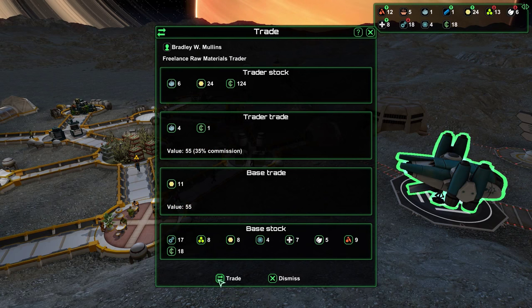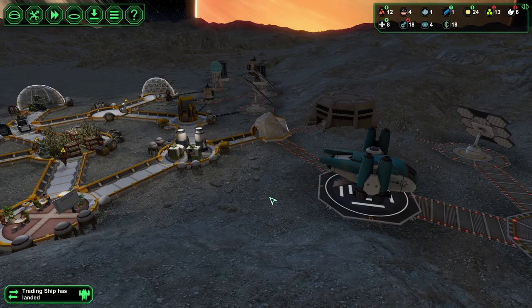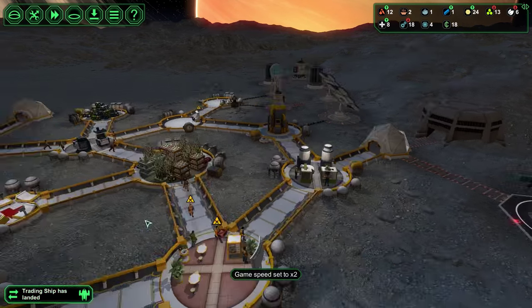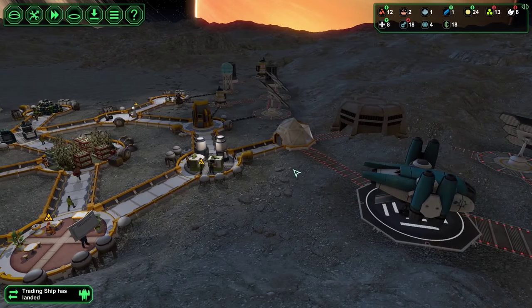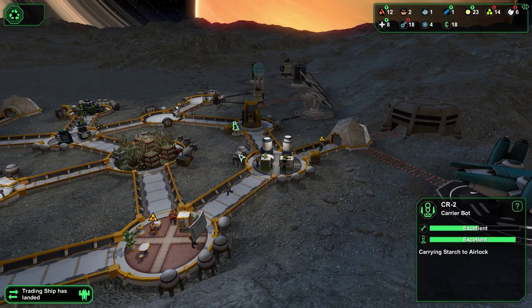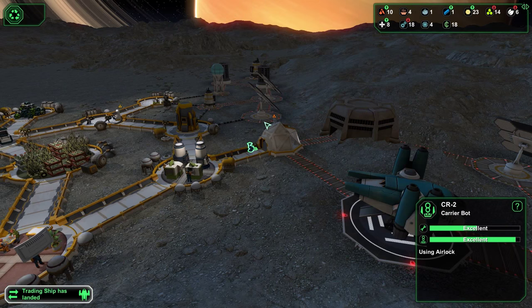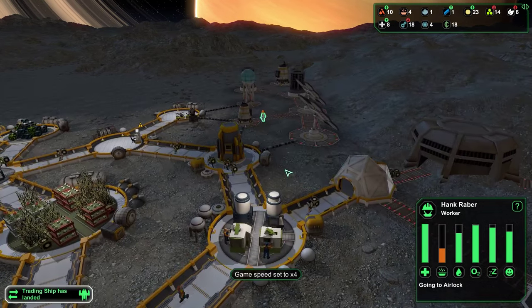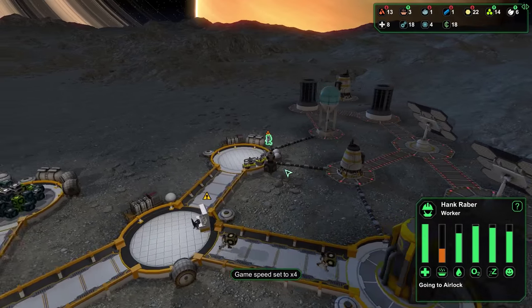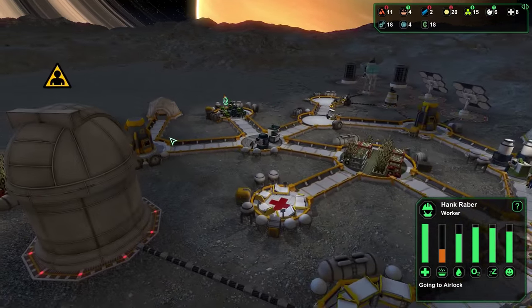This is going to take people off of their work, but getting four ore I think is going to be worth it. Plus I have a carrier bot, so one of those starches will be carried by a bot. CR2 - there he goes. And I do still want the bot facility. Someone went out hungry - Hank Raber. Why did he go out of this airlock to come in this airlock? Now he's going to get a meal. I'm just going to ignore that.